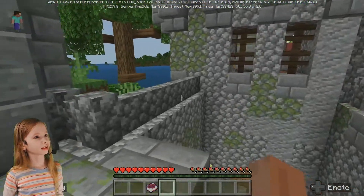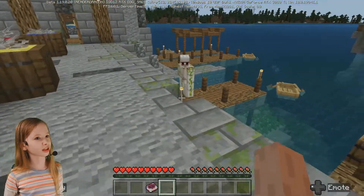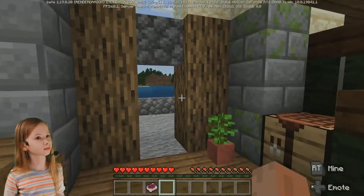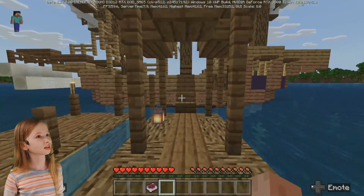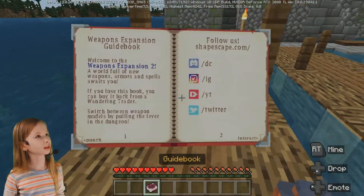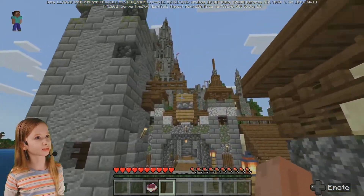It's down here. Whoa, this looks cool. I like this. Let's check it out. And we have an iron golem. Nothing in here. Look at that ship — that is cool. Let's go find some other things first. Let's go in this big place over here.